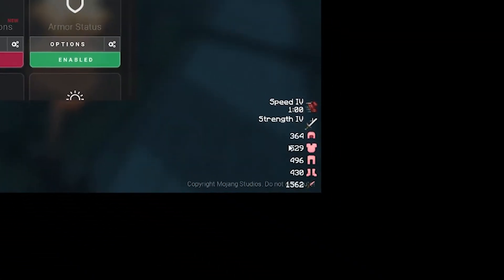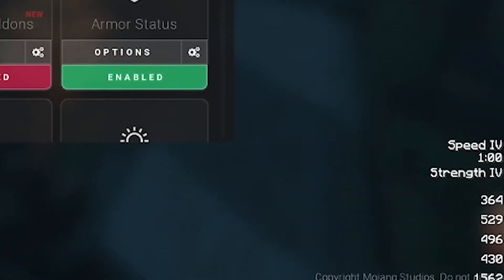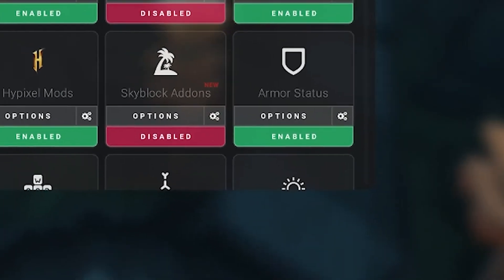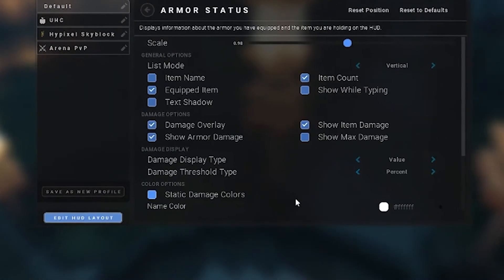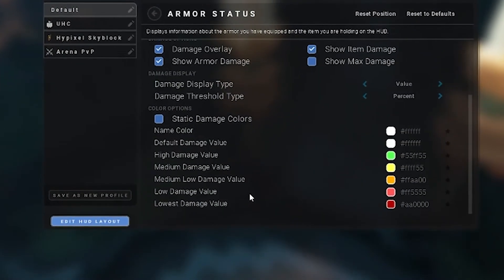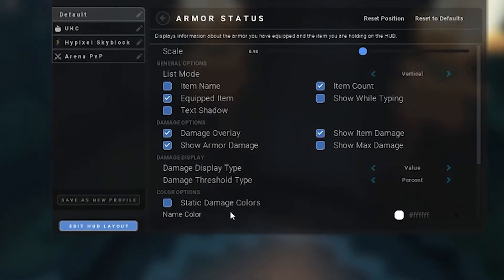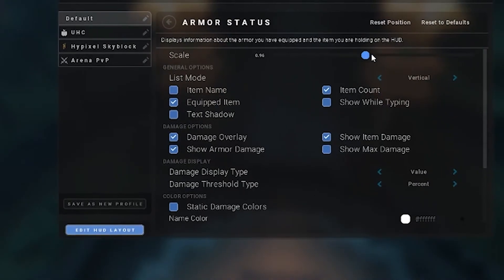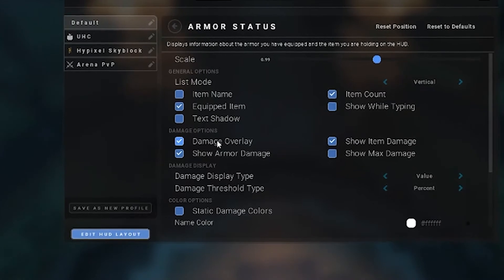Now armor status I will keep on. As you can see in the bottom corner, there are my armor statuses showing what I've got in certain slots, what I might need, and how durable they are. You can edit the values and scale for the armor, however I'm just going to keep it at 1.0 because I like it that way.